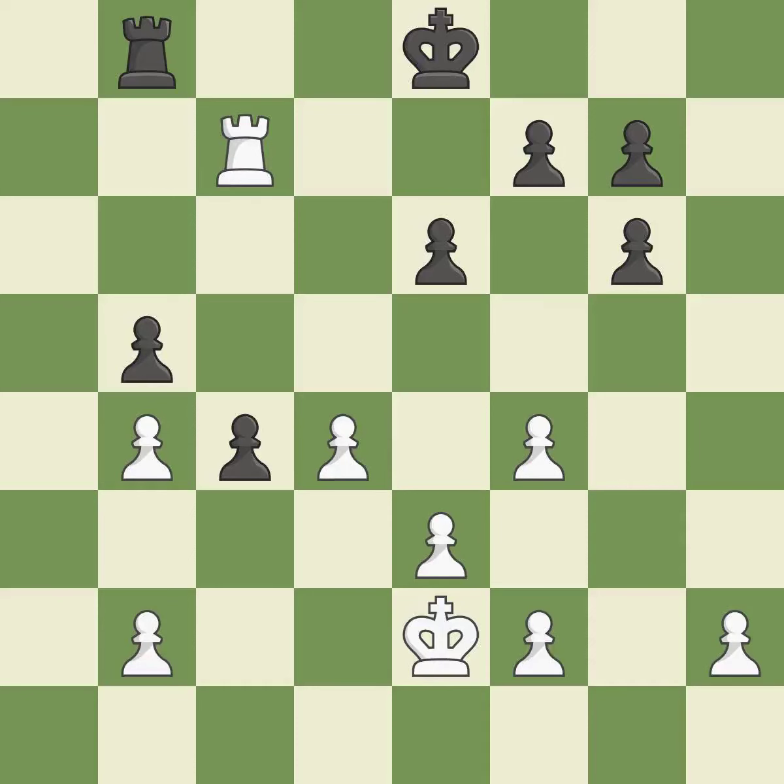This defends the attacked pawn — it is best. The rook is now on an open file, which helps control squares across the board — it is good. That's a sensible reply — it is excellent.